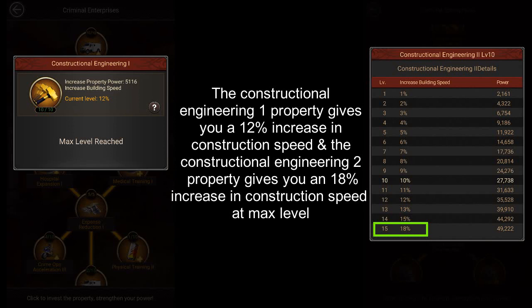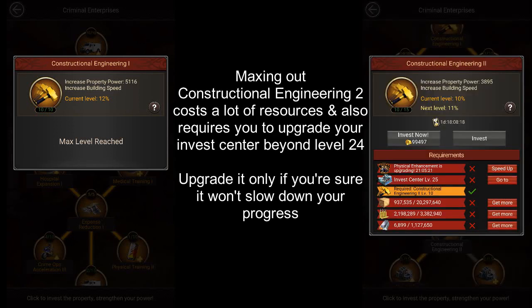Number 4 is Investments. The Construction Engineering 1 property will give you a 12% increase in construction speed at max level, and Construction Engineering 2 gives you an 18% increase in construction speed at max level. The problem with Construction Engineering 2 though is that it costs a lot of resources to upgrade and also requires you to upgrade your Invest Center beyond level 24, so that's the reason why I haven't upgraded my Construction Engineering 2 beyond level 10.